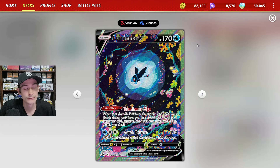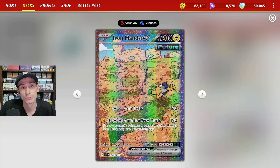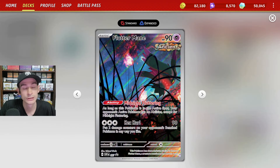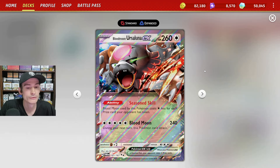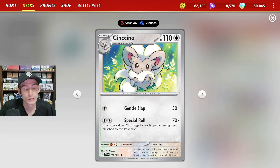We can search out two special energies out of our deck and attach them to our Pokemon. We also have one copy of Lumineon V to help us find a supporter card. The one copy of Iron Hands EX is very good for the single prize matchup — if we take a knockout with Ampere Smash, we get to take an extra prize card. We have Fluttermane, whose Midnight Fluttering shuts down opponent's Pokemon abilities in the active spot. The one copy of Blood Moon Ursaluna is very good for the late game — we can potentially attack for zero or one energy and do 240 damage. Lastly, we have three copies of Cinccino with Special Roll attack, dealing 70 damage for every special energy attached, so damage stacks up quickly for one-hit KOs.